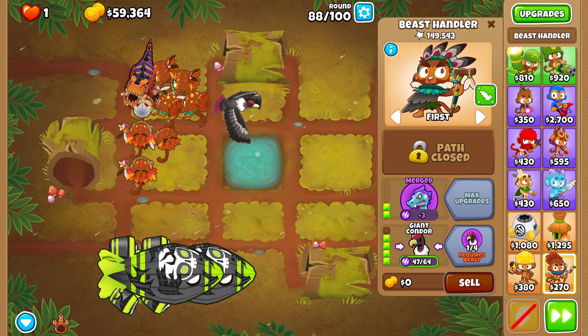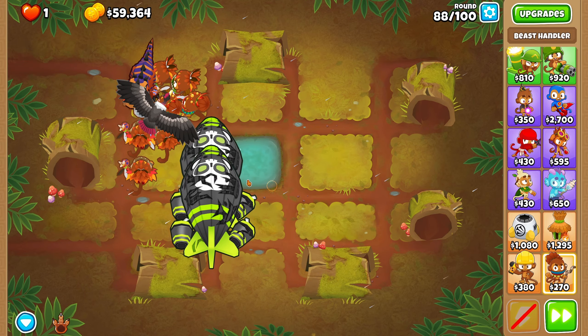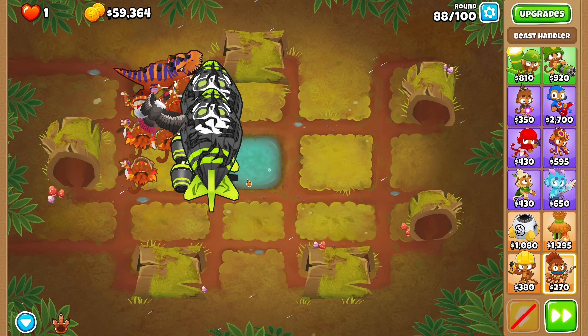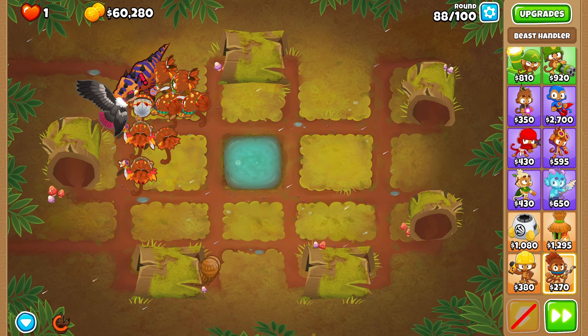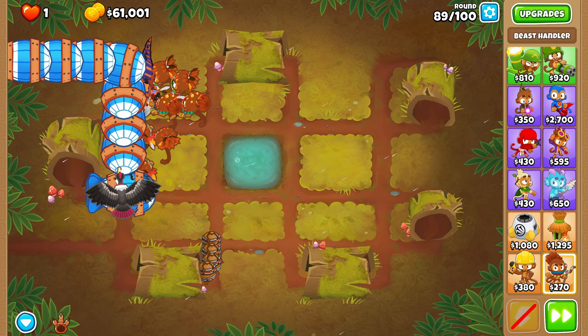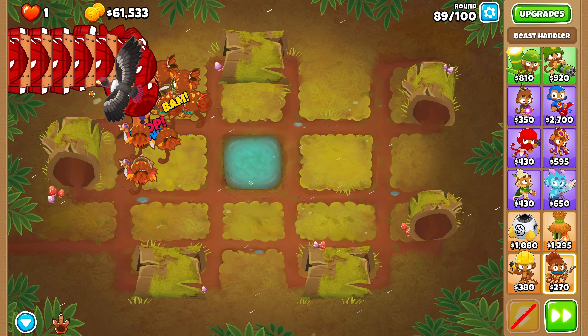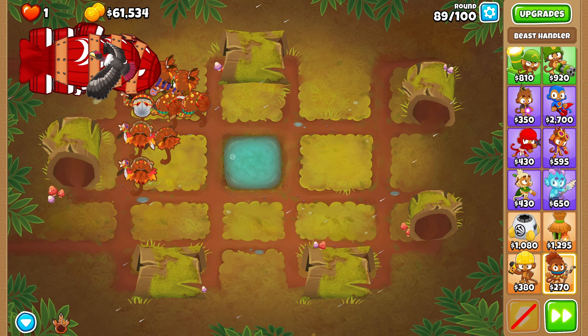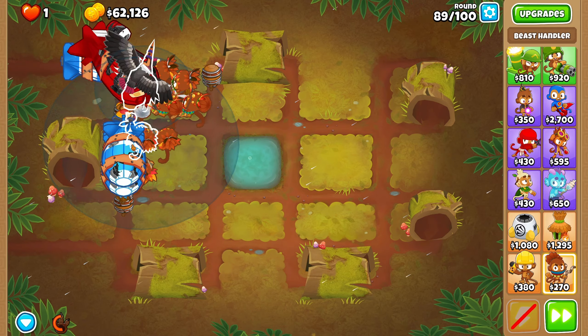I genuinely don't know because I did this before and I literally had to use a village. So if I could do it without a village, that's even better. We're going to use our ability there. Stun these and absolutely super easy. We got fortified mobs — does not cause any issues to us whatsoever. Now we have the fortified BFBs and this one is no issue at all. We're going to stun it as well. We have 61,000 money.